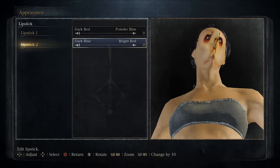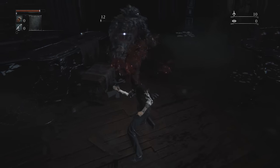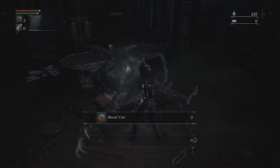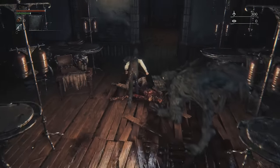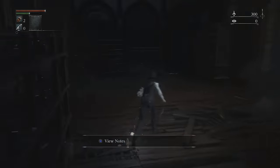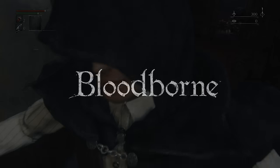Let's start, as we all must, at the beginning. After you've created your unspeakable abomination in the character creator, you don't actually have to kill the werewolf in the next room, or die to it. It only drops two blood vials. The best thing to do is just run past it and try to get to the first messenger lantern, so you spend less time warping between areas and less time looking at that Bloodborne loading screen.